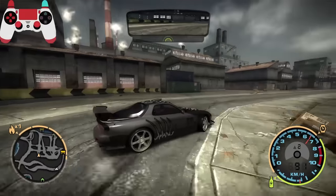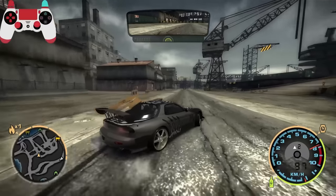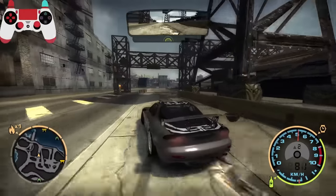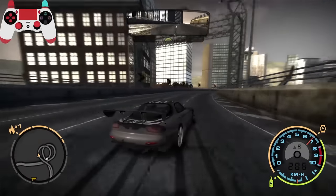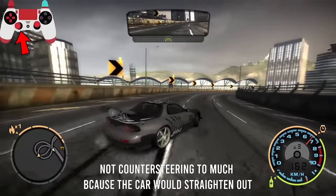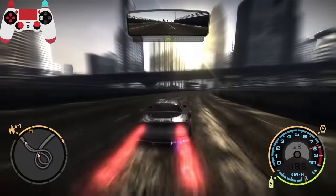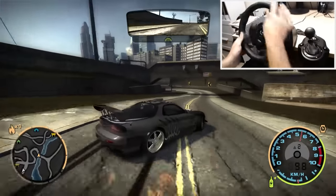To start the drift: press the handbrake and turn into the corner — almost simultaneously. Then release the handbrake and press the gas at the same time, and start counter steering. Start with just a small counter steer correction and observe the angle of the car. If you have too much angle, counter steer more and apply less throttle. If you're losing angle, apply more gas and counter steer a bit less for a quick second. This is basic knowledge — the rest is on you. Practice makes perfect.